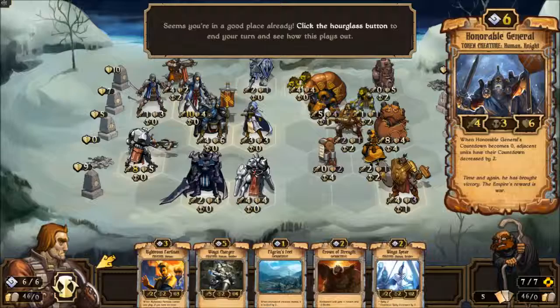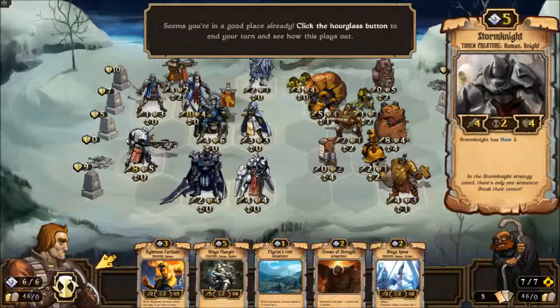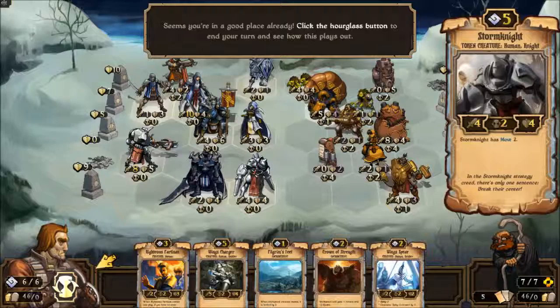Anyone adjacent goes to zero, or goes down by two. So unless they have a really high countdown, they go to zero as well. He can do some good stuff there. He gives adjacent units plus one attack. So he should be giving him a plus one. I'm not sure why he's not — maybe just because it's a tutorial and they don't expect you to notice that.